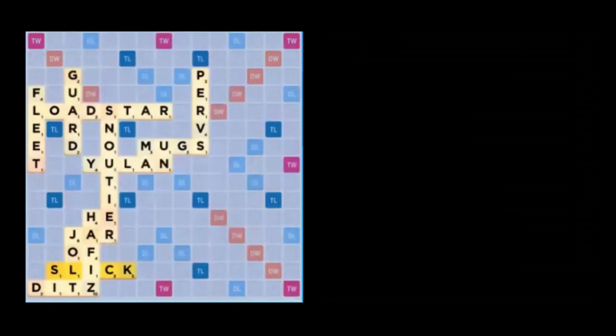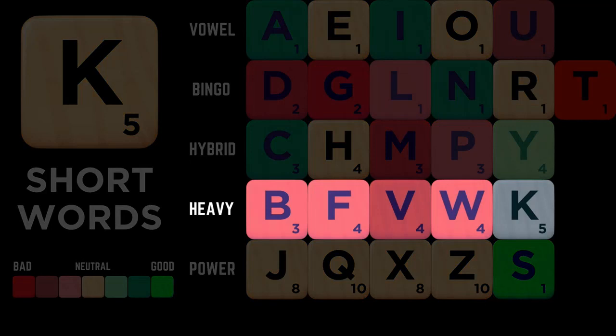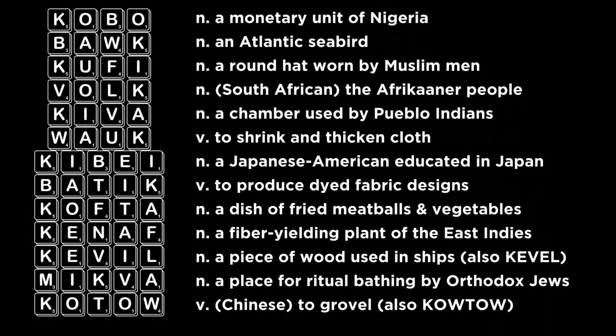In short words, the K continues to work poorly with the D, G, and T, but note that the K really doesn't like being alongside its fellow heavy tiles in short words. For this reason, learning the four and five letter words containing both the K and another tile from the heavy group such as a B, F, V, or W will greatly help you to escape jams where your rack is overloaded with high point consonants. You'll also potentially score a ton of points while you're at it.